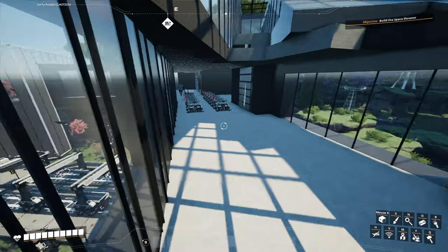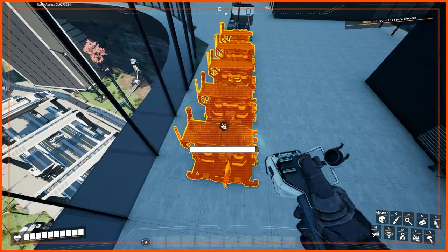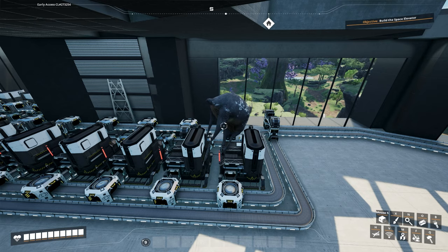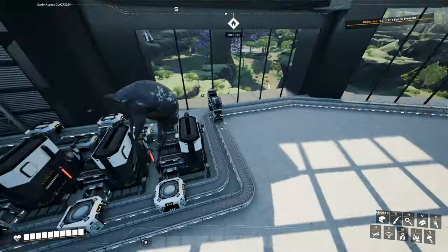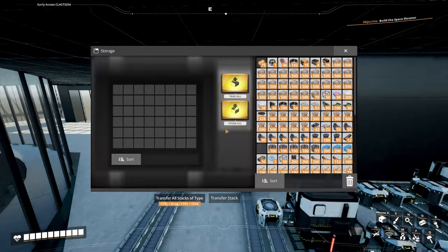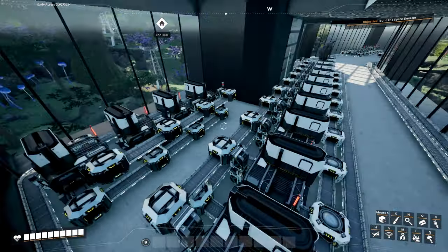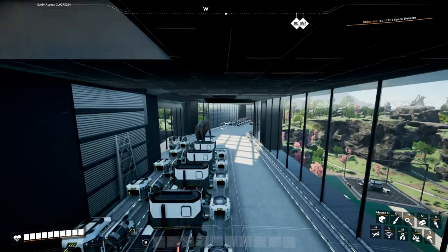I've set up the steel beam constructors and steel pipe constructors, hooked up to their respective belts which we'll wire properly later. The foundries are placed and I made a little blueprint for them — though I ran out of aluminum sheets in the process. With Bean's help I've finished putting up the foundries and added a storage system so all outputs — steel beams and steel pipes — feed into two separate storage setups with plenty of room for expansion.